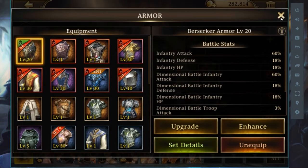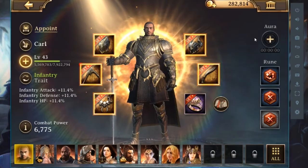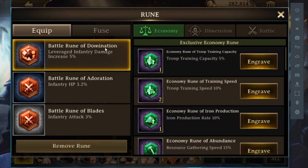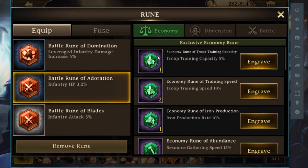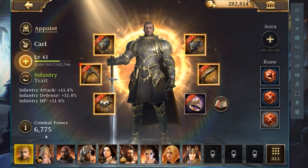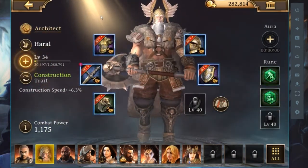That's how you use your equipment. Second, you need to put runes on your heroes — runes are very important. I don't have very good runes right now but I will craft better ones in the future. For every hero you need to make them stronger.